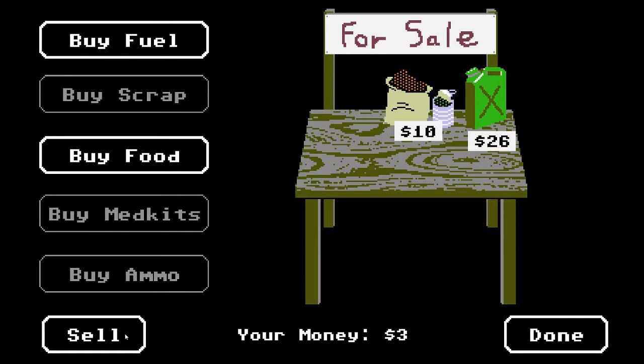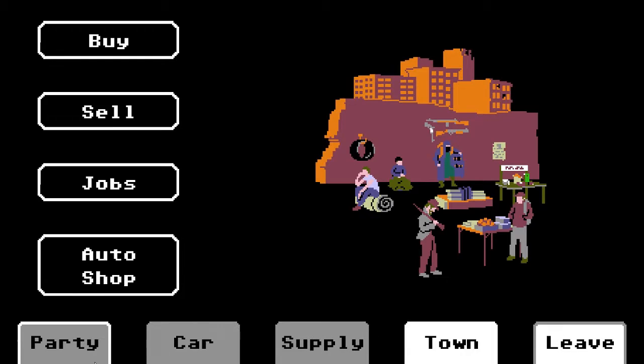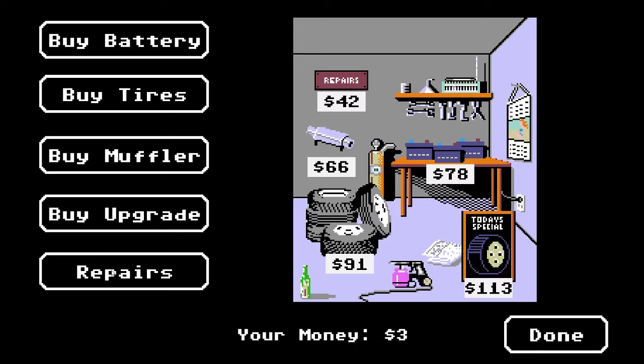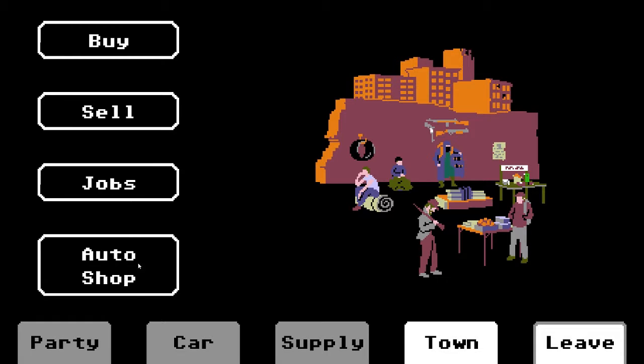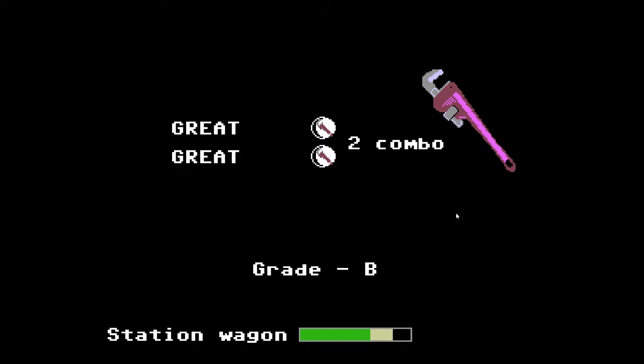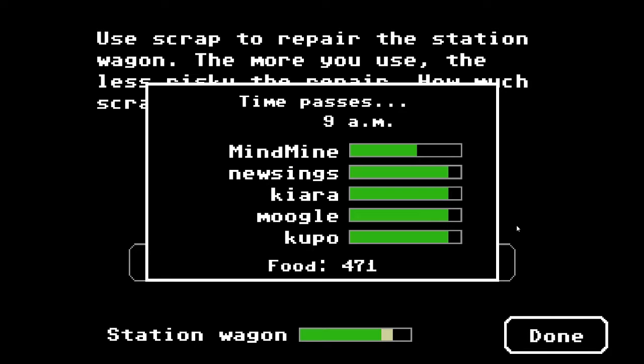In addition to the campaign mode, where the game ends when you reach safe haven, there is also an endless mode. Organ Trail expansions introduce a co-op mode as well as new unlockable characters, cars, new boss fights, new zombie types, new mission types, a choose-your-own route with twice as many cities, fishing, and more.